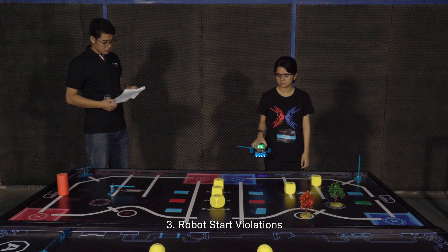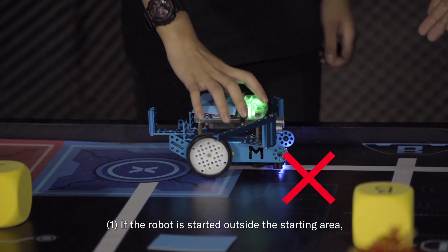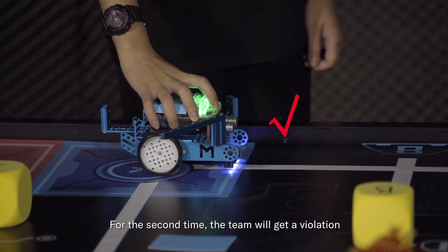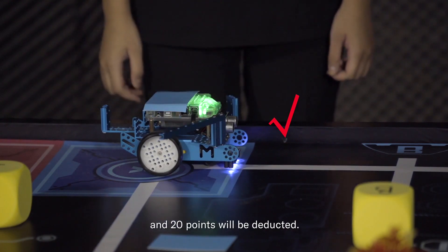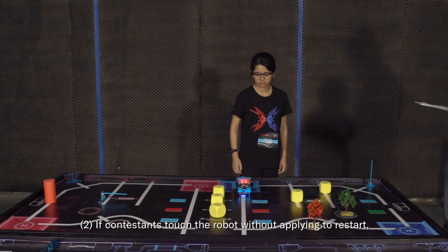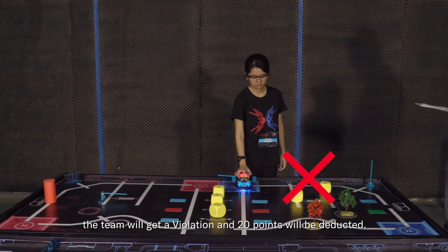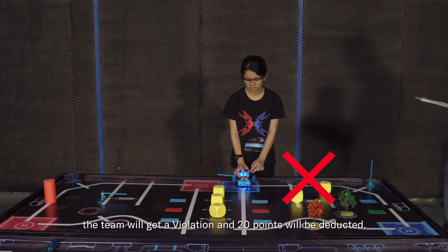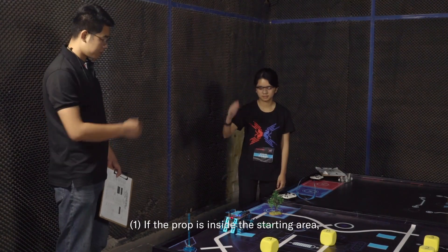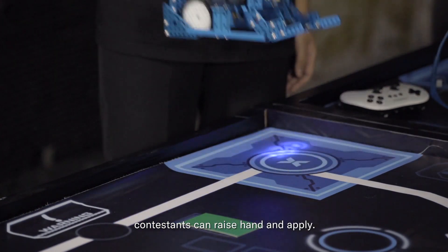Robot start violations: if the robot is started outside the starting area, the team will get a warning for the first time, and a violation with 20-point deduction for the second time. If a contestant touches the robot without applying to restart, the team gets a violation and 20 points are deducted. Special case: if a prop is inside the starting area, the contestant can raise their hand and apply for the referee to remove it.